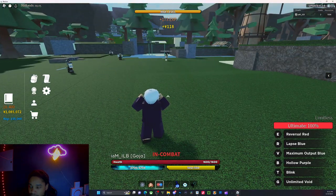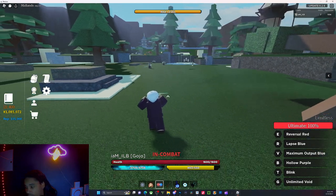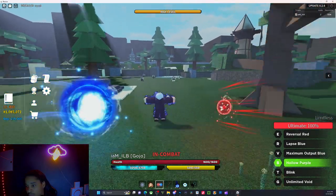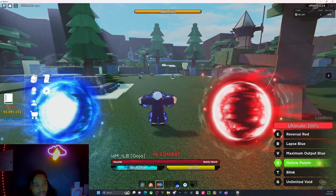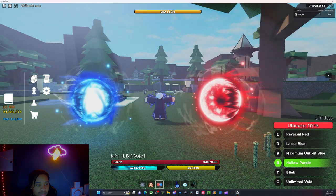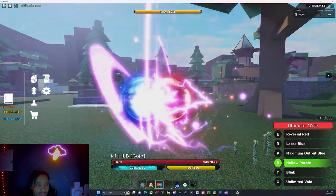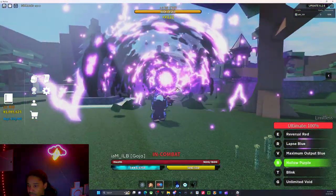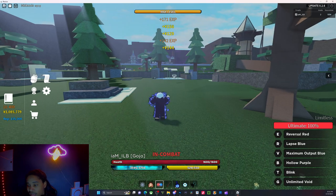Next up is Hollow Purple. Looking nice, looking mighty fine. Now that's an ability right there.